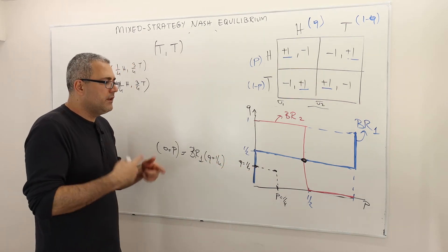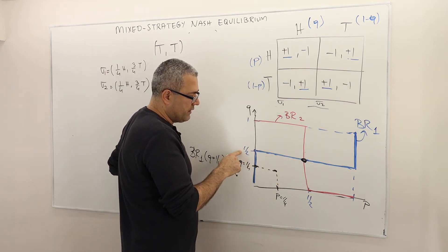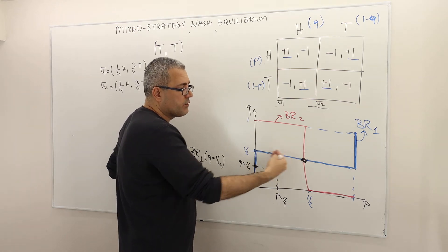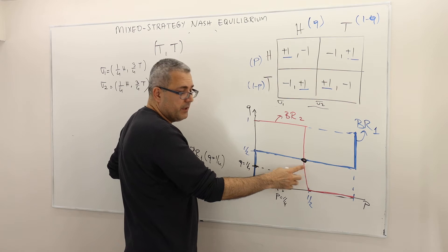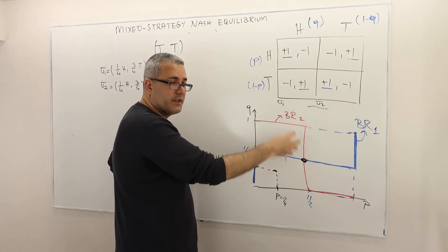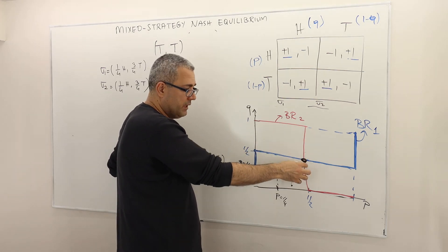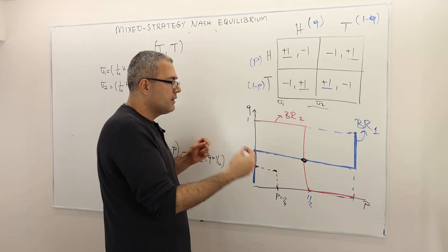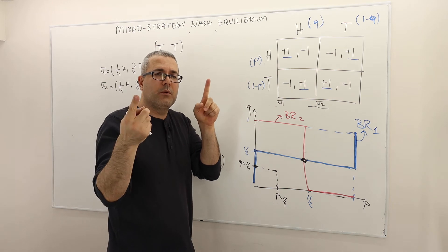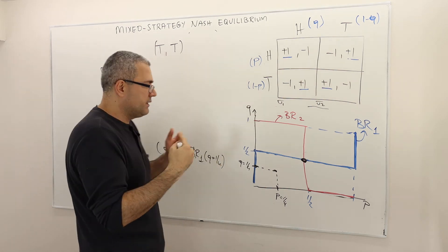So you see what I mean? This is why this point of intersection matters — because at this point, when Q is equal to one half, the best response according to the blue line includes P equals one half. And when P is equal to one half, the red curve shows that all the points are the best response, including Q equals one half. So therefore this point of intersection satisfies that player one is best responding to player two and player two is best responding to player one — hence it is the Nash equilibrium.